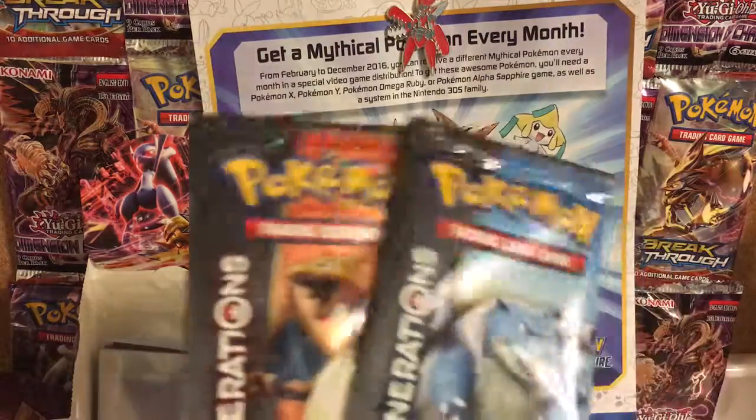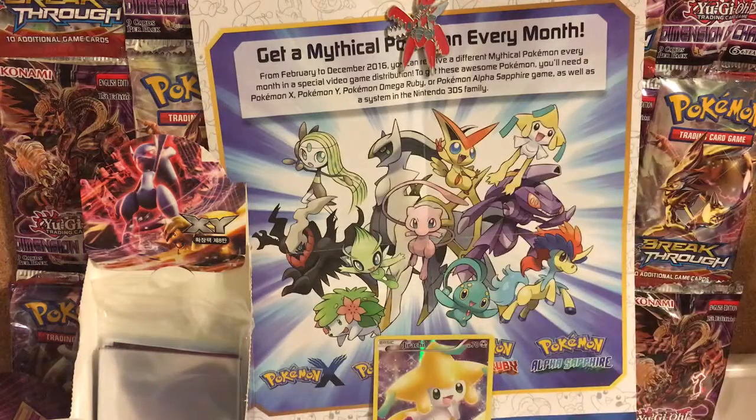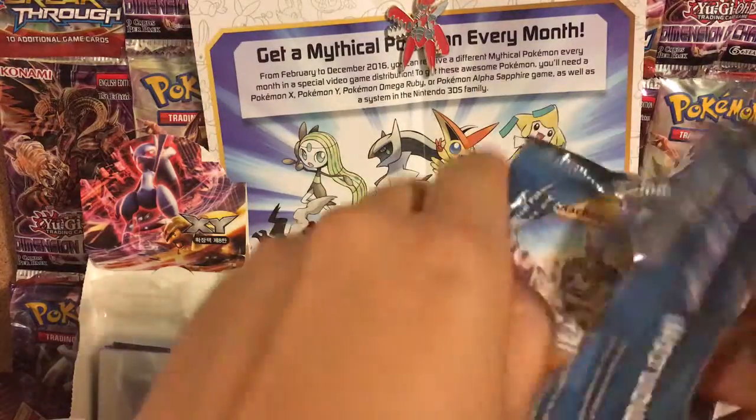And two packs, which is a Charizard and a Blastoise, and a code card which I will keep. So, starting off with the Blastoise pack — I'm going to save the Charizard for last.